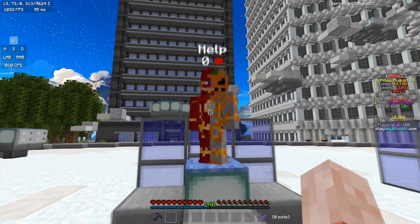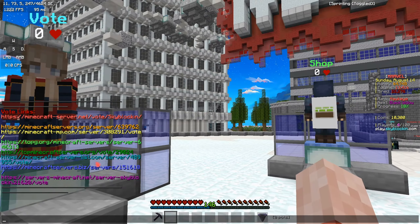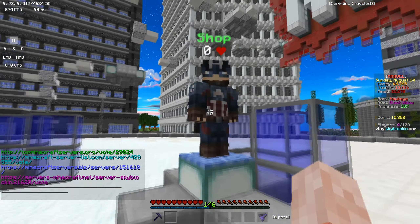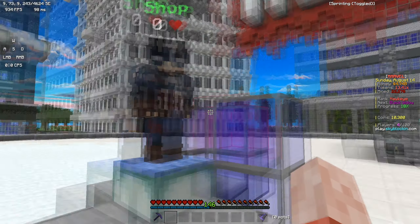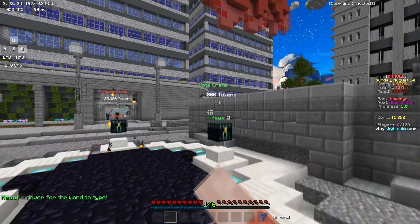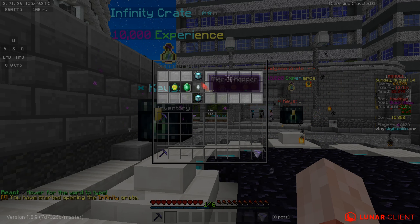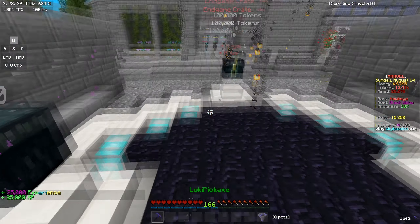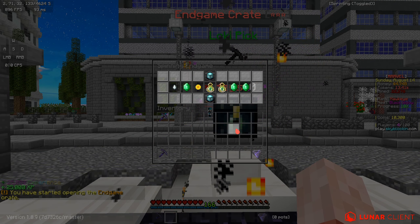I'll show you the spawn of this server. If you go to help, it shows you everything you can do on the server — helpful tips and so on. We have the vote keys here, the vote websites you can use to get some keys for yourself, and the in-game shop where you can buy stuff for your island. We also have the crates down here. I have a couple of keys — you get to pick which slot you want, you can win anything, and you also get some XP.